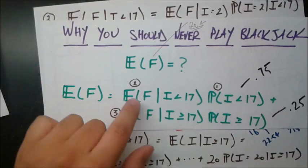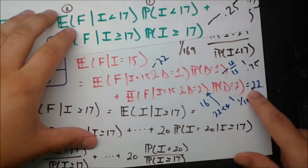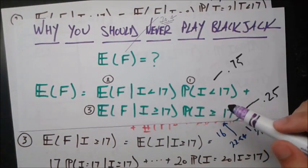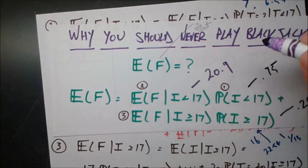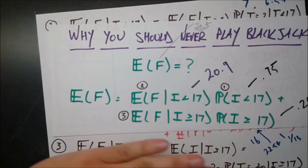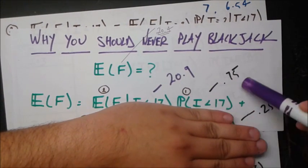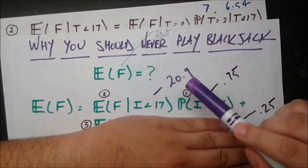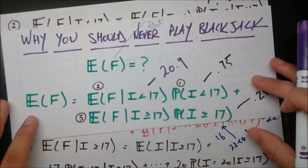This is our part 2 result. Even though there are cases where the dealer is expected to bust, overall when I < 17 — which is 75% of the time — the expected final dealer value is 20.9. That's about as close to 21 as you can realistically get without going over, which is exactly what the casino wants.